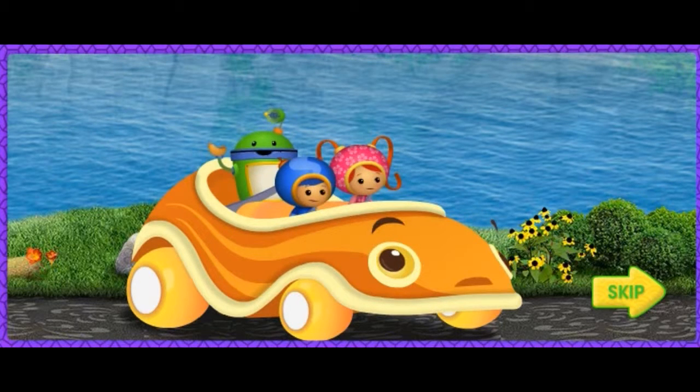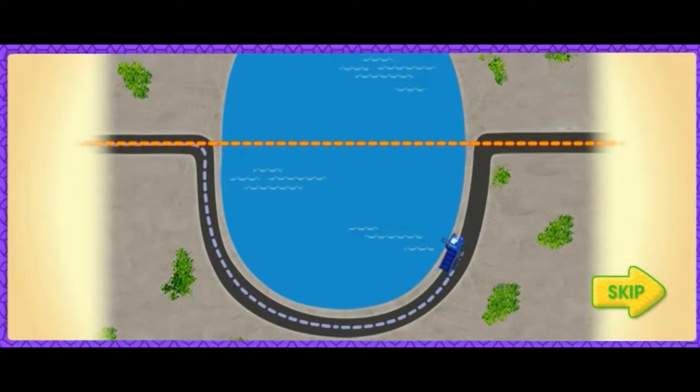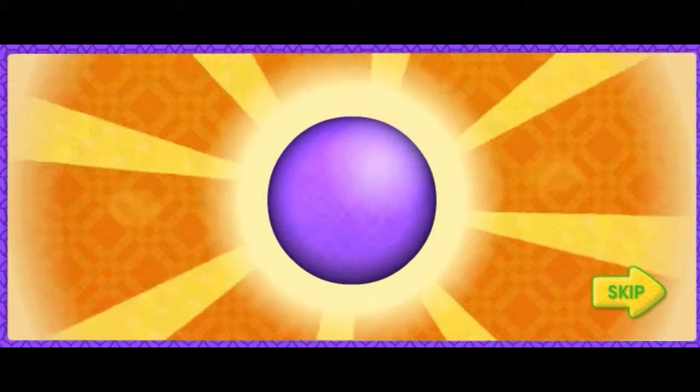Let's check my robo-computer to see where he is! Dump Truck is on the other side of the lake — he's really far ahead! The road around is too long! Let's take the shortest way and swim across the lake in a straight line! I know a magic shape that will help! On the lake, we're looking for spheres! A sphere will help us swim across the lake — a sphere is a perfectly round shape, like a ball! Don't collect other shapes, they'll slow us down!